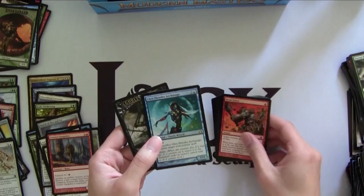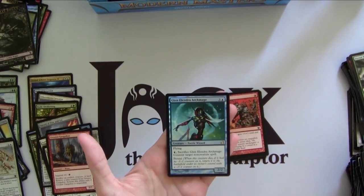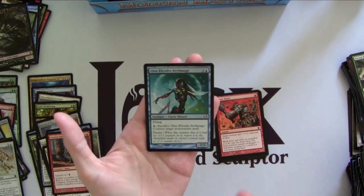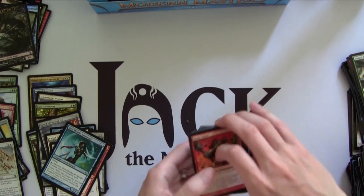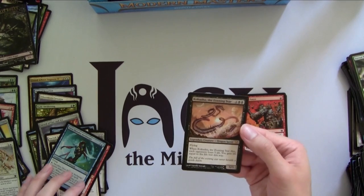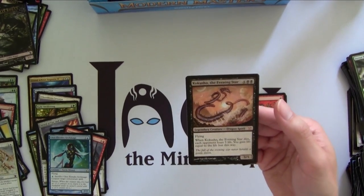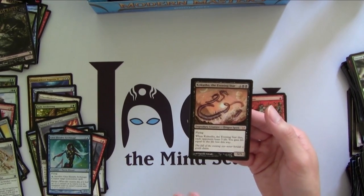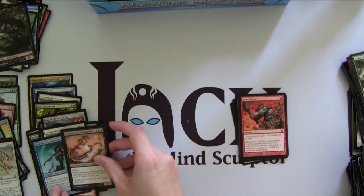We're in our third column. Ooh! Foil Gladecover Arc Mage — oh man, this guy is used in pretty much all cubes and EDH, and the Foil one is worth so much more because people like to foil out their EDH decks. So this is an awesome pool. And then our rare is — ooh! — second Mythic. Not a Tarmogoyf, but Kokusho the Evening Star is just as good, and I do need this guy. Very, very good card in a lot of Eternal formats. He swings for 10 life. Another really good pack with a Mythic and a Foil Rare.